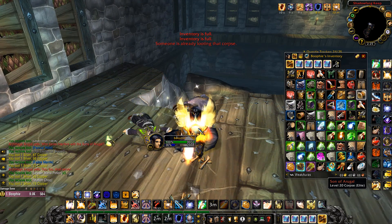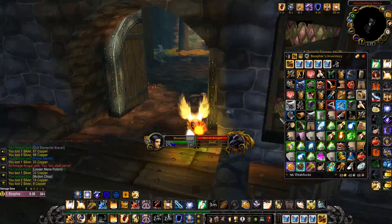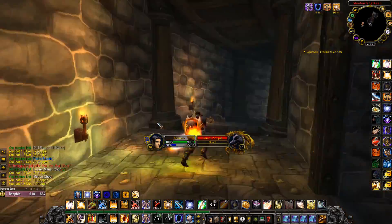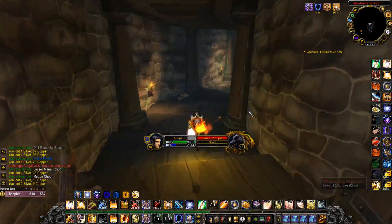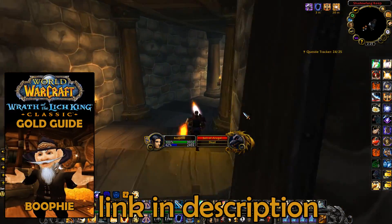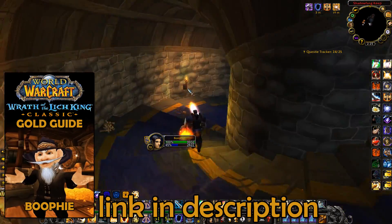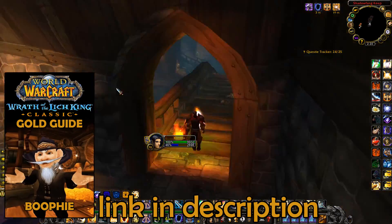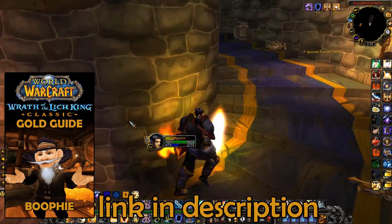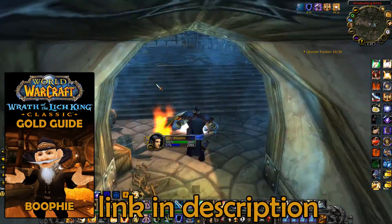I'll show you how to get back to the start of the dungeon the fastest way. If you're interested in making gold in Wrath of the Lich King, my gold making guide is the first link in the description below. For this shortcut, you want to jump up on this roof right here and you can jump down and you're right at the entrance of the dungeon.